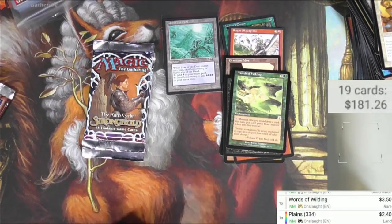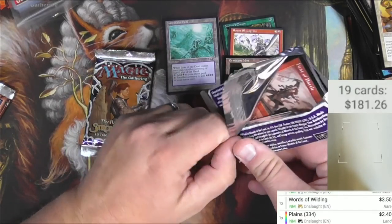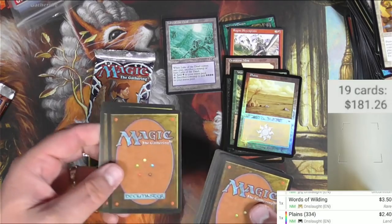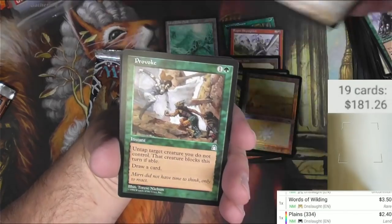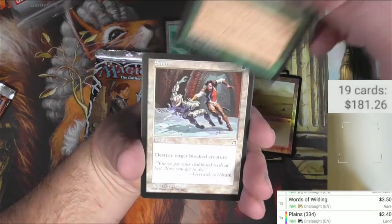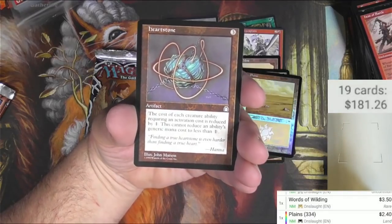Alright, here we go with Stronghold — big time. Another box I've been going through slowly over time. Luckily I bought this box before it got really big. I do the thing — take one, two, three, four and put them to the back. Overgrowth, Honor Guard, Provoke, Duct Crawler, Rabid Rats, Mana Leak, Hammerhead Shark, Crossbow Ambush, Smite, Flowstone Shambler, Torment, Heat of Battle. Heartstone — that's an uncommon. Cost of each creature ability requiring activation costs reduced by one. Pretty good — $4.